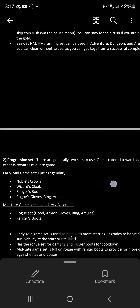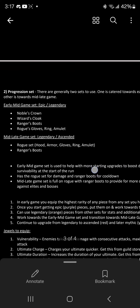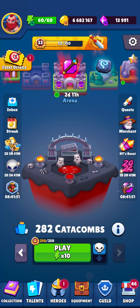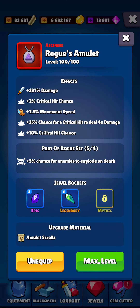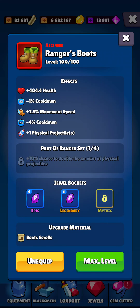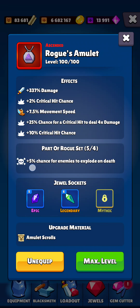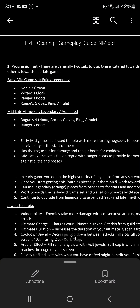For the progression set: if you're new go with the noble's crown, wizard's cloak, ranger's boots, gloves, ring, and amulet. Mid-to-late game switch to the full rogue set, keeping the ranger's boots. When you have four pieces of the same set you get a set bonus — each set has a different one, so that's worth aiming for.